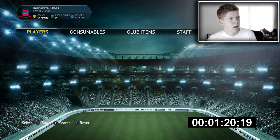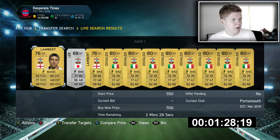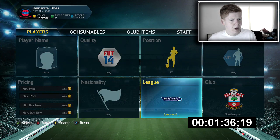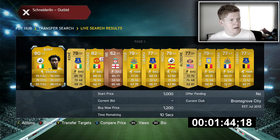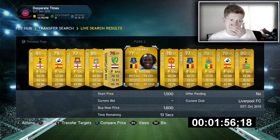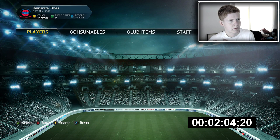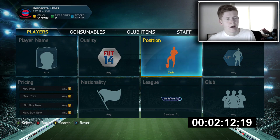For the striker spot then — this could be pretty interesting. Striker spot for Southampton: there's Jay Rodriguez, there's Osvaldo as well. I don't want to use any of them. I'm going to stay in the Barclays Premier League. I've got a very, very interesting idea as to what I could do. Hopefully this works.